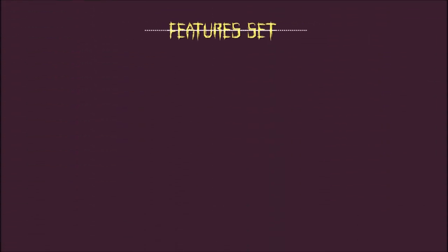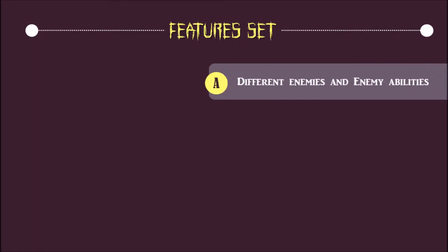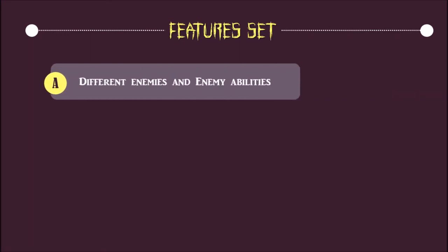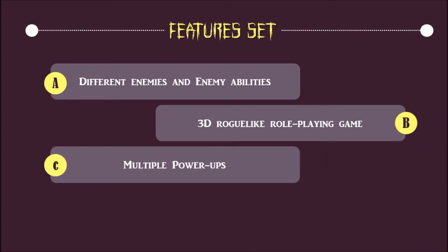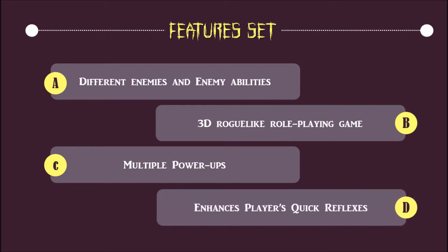These are the following feature sets of Ashkarlavan. First, it contains different enemies and enemy abilities. Second, it is a 3D roguelike roleplaying game. Third, it has multiple power-ups that will help the player to survive. And lastly, it enhances the player's quicker flexes.